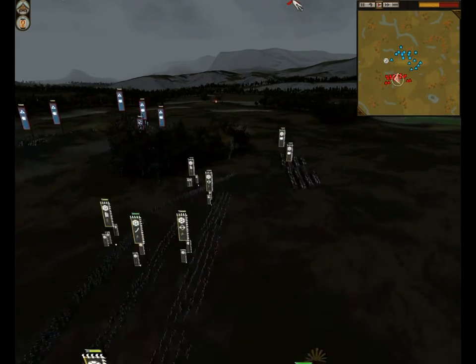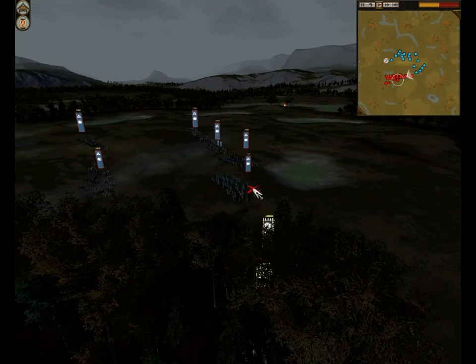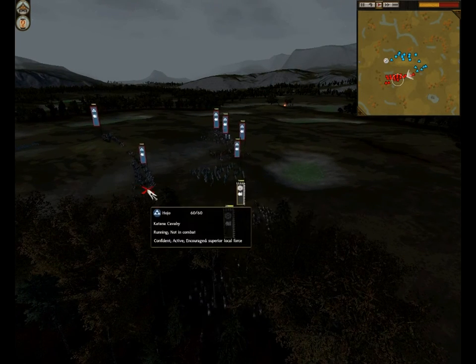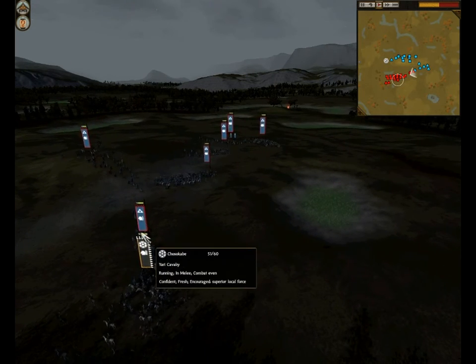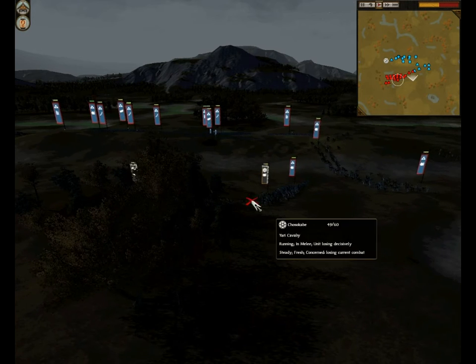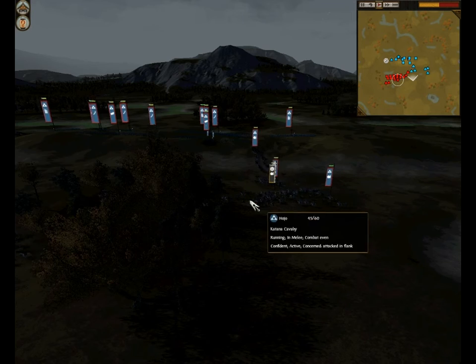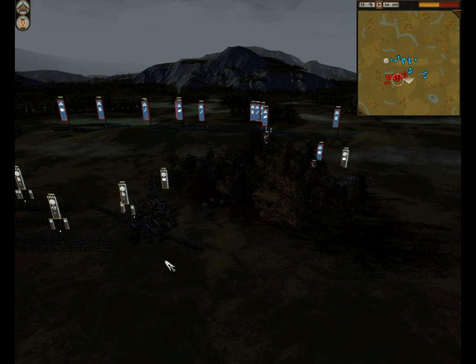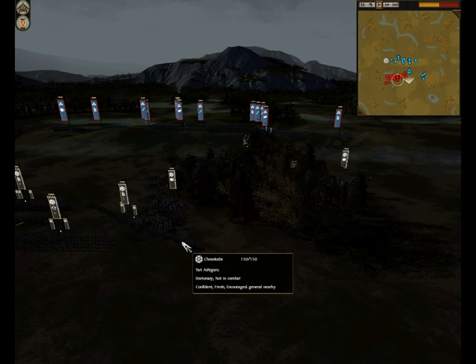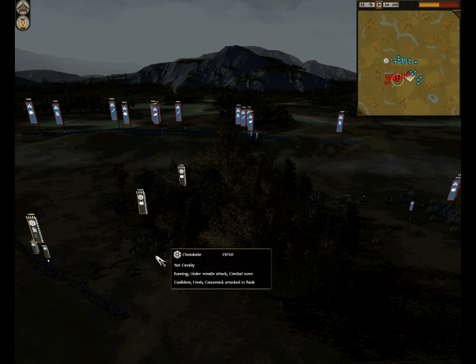It was a weak move, I think. I saw his cav running over here, so I rushed my cav in hoping I could maybe flank his Great Guard or something, but it didn't work too well. He engaged me with his Katana Cav — I hit them, did a few casualties, then ran back. I didn't take too much myself at that moment, but then I managed to not run away in time, and he caught me.